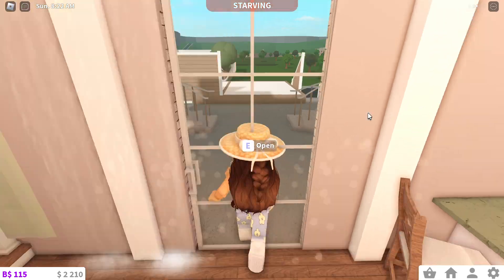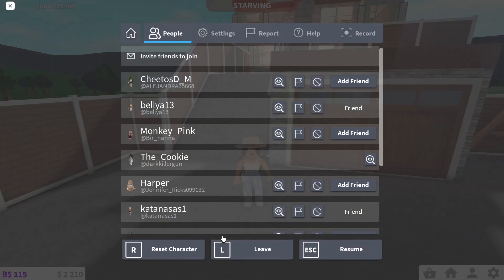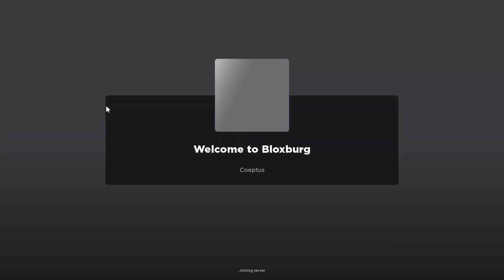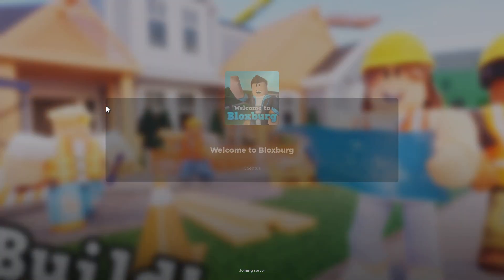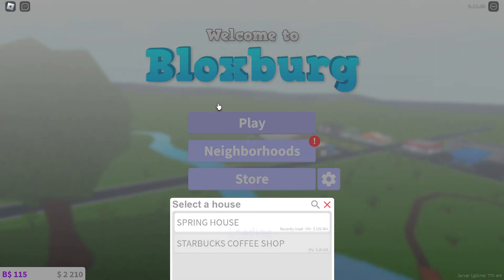This one is just a random room — I think it's gonna be the girls' room. So that's all for today's first plot, and I actually have two plots, so let's go to the other one. I actually named this one Starbucks because I did have a Starbucks build but then I deleted it for another house.